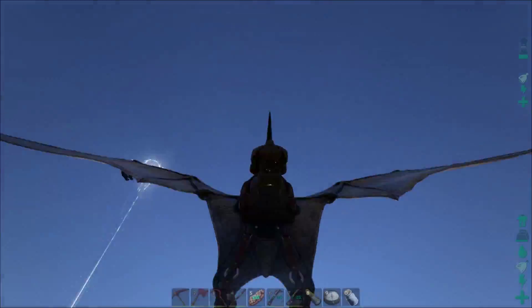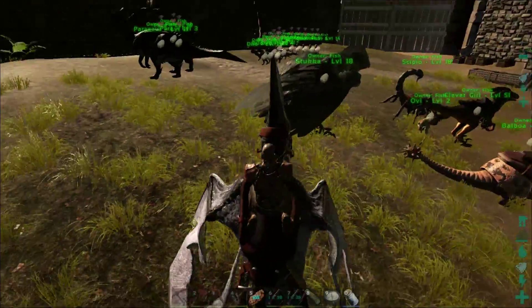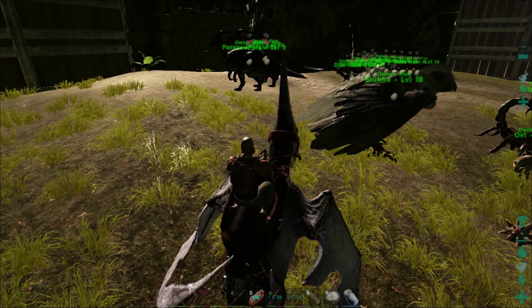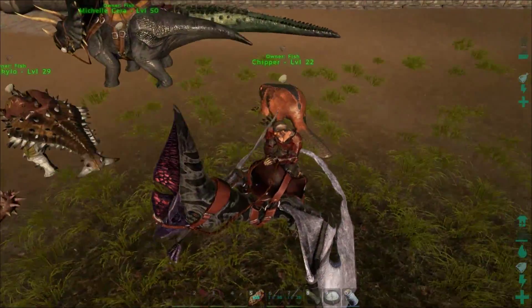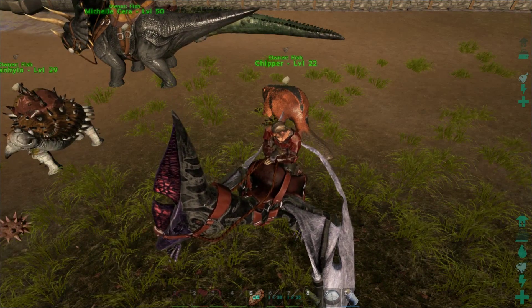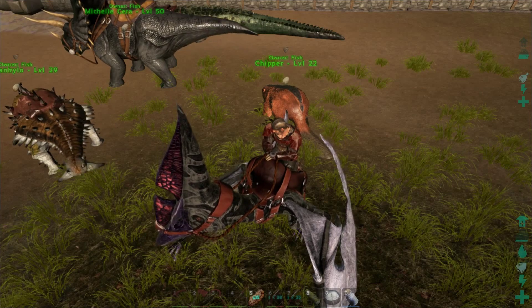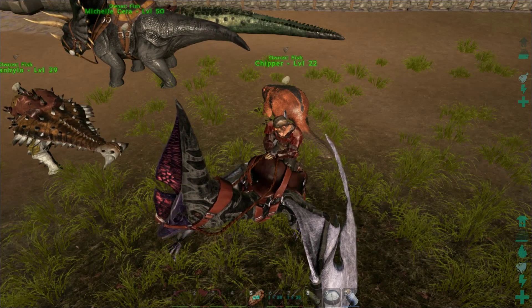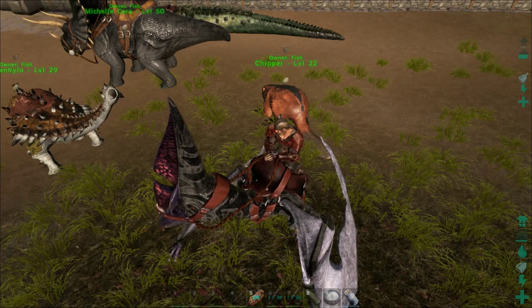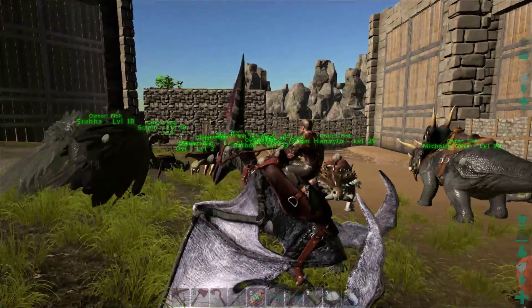Then I just need to punch through to 55 because at 55 I can do two things. One, the RG becomes rideable - as long as I can get the materials to build the saddle, which might not be easy, but I'll persevere and make sure I get it. The other thing I can ride is Chipper. As useful as Chipper is, she is really annoying because I can't ride her. I've just got to bring her up to the trees, turn off follow, she bites them, then I take her to the next tree. If I just rode Chipper I could just bite bite bite bite and it wouldn't even stop. I'd have so much wood I wouldn't know what to do with it.